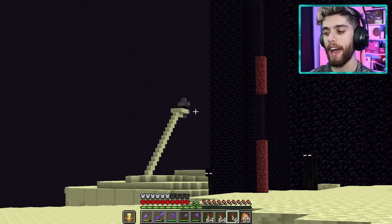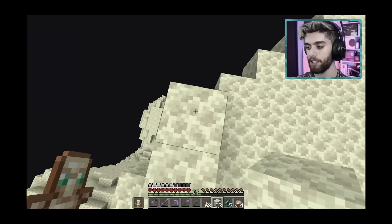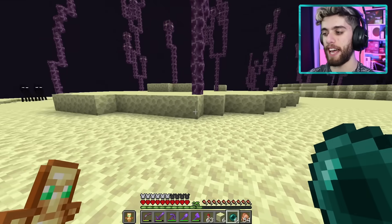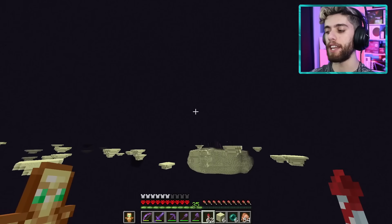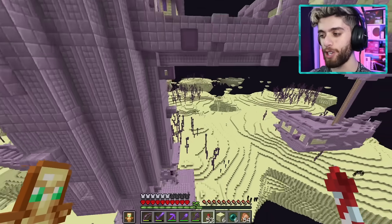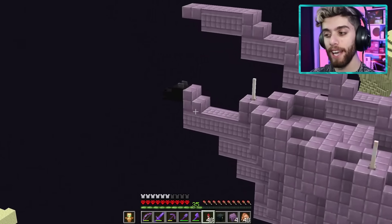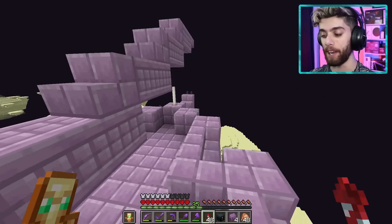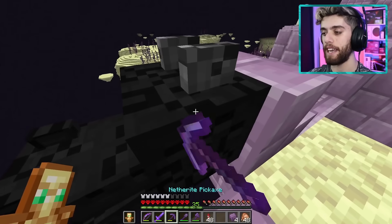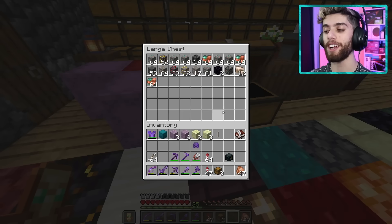I flew over to the stronghold, hopped in the portal, and went to the End. I found an end city fast — I won't complain. While fighting the shulkers I also realized I never got the dragon head, even back when I first fought the dragon. So I grabbed it. Back home we go — and boom, that's more shulker shells. Now we can go back to the mine.